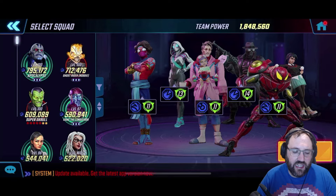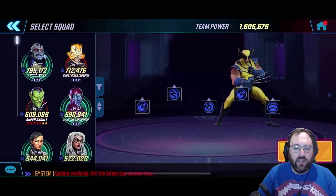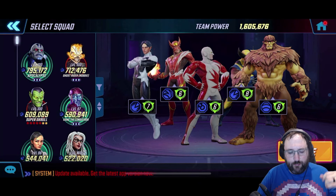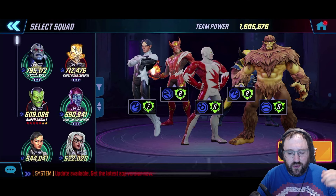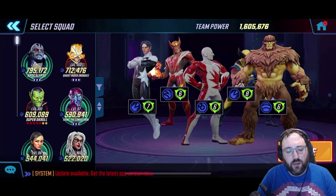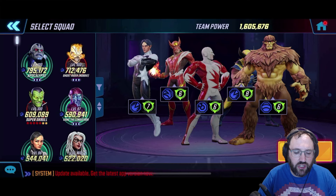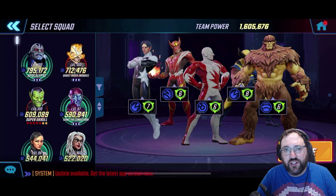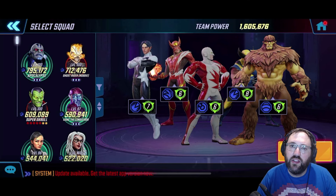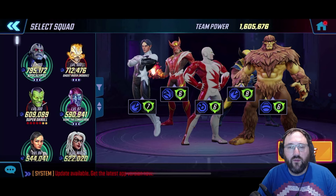These guys are all at level 95 and gear tier 18, so keep that in mind. For the Alpha Flight nodes, these are done with this exact ISO setup: Fortifier on Sasquatch to make sure he can survive, Skirmisher on Guardian to make sure we can land his stun — which is really important. With the change to North Star, we've changed his ISO to Raider. It would have been Striker initially, but Raider now that he is first to go in the team.